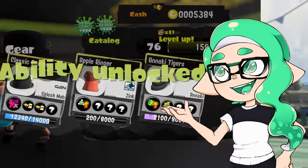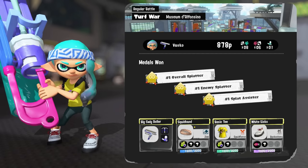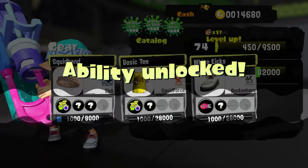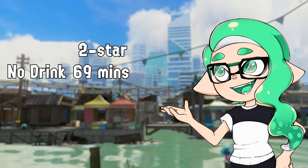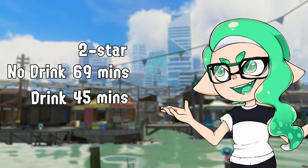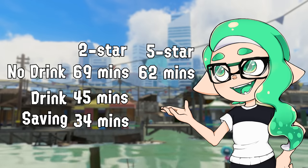The good news is that you can get away with farming abilities on 2 star gear — you're not missing out that much. If you go down to 1 star or 0 star, that's when you're missing out, so make sure the gear you use is at least 2 stars. Having a drink, on the other hand, is a must. A 2 star gear with no drink takes at least 69 minutes to fill, but a 2 star gear with a drink drops that minimum time down to 45 minutes. Compare that to the 7 minute drop of the 5 star gear — you're saving a whole 34 minutes by having a drink instead.